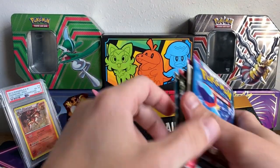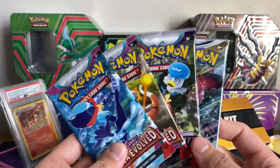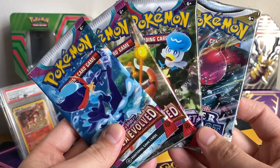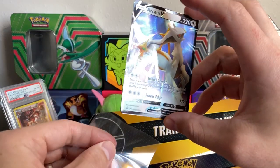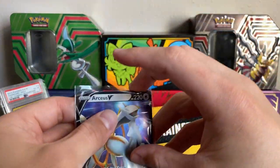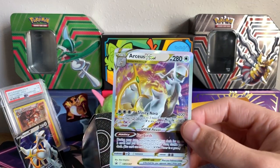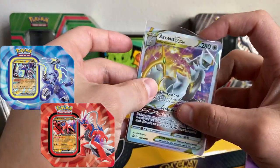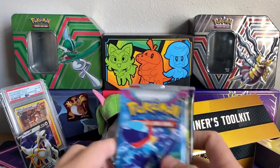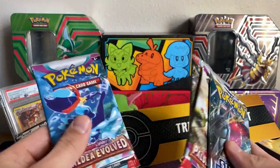We do have four packs: Paldea Evolved, Paldea Evolved, Scarlet and Violet, and Silver Tempest. I thought I watched a video on this and it was Brilliant Stars — okay. I was actually fully prepared to put the Brilliant Stars in my giveaway pile, but maybe that was the tins coming out. I should have the Miraidon and Koraidon tins coming in very soon, probably early next week, so look forward to a video on those as well. I'll do Silver Tempest, Paldea Evolved, Scarlet and Violet, and then finish up with that Silver Tempest.